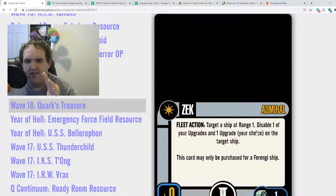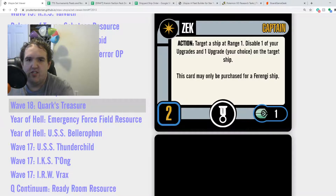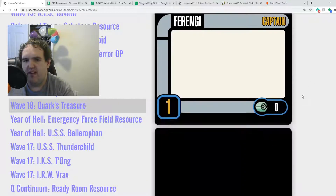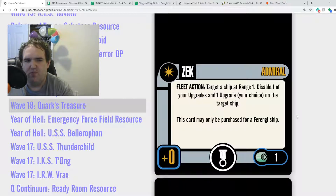Zek is a captain and an admiral. The captain version is 2 skill, 1 point with talent. Action: target a ship at range 1, disable one of your upgrades and one upgrade of your choice on the target ship. This card can only be purchased for a Ferengi ship. Zek is playable — not the best, but playable. I don't much care for the captain version. I do like the admiral version because you can move later and then disable stuff after your opponent's moved, so you can make sure they don't get it until next round. That can swing the tide in your favor, but only doing that as an admiral can really ensure that happens.